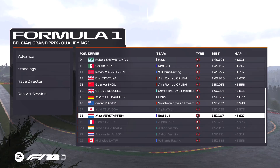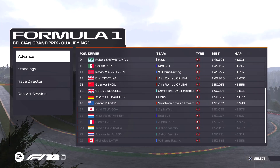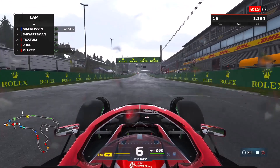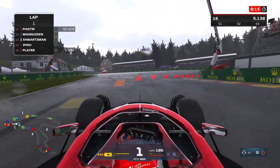He's got the Alpha Tauris either side of him, Tsunoda ahead and Gasly behind. Deruvala out-qualifying Albon and Nicolas Latifi rounding off the grid. Oscar Piastri just scraping into Q2 by fractions of a second.